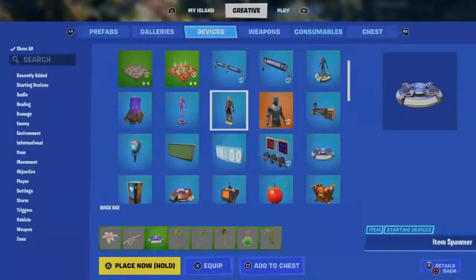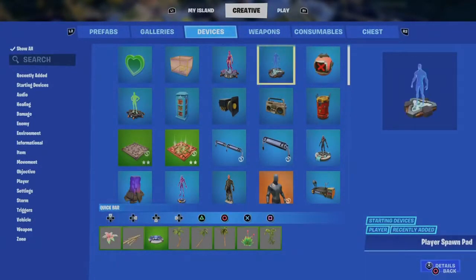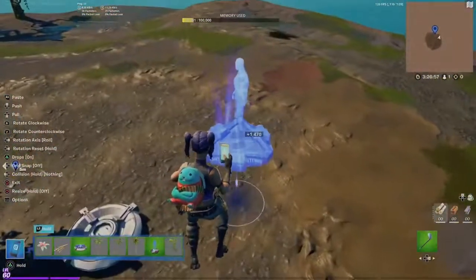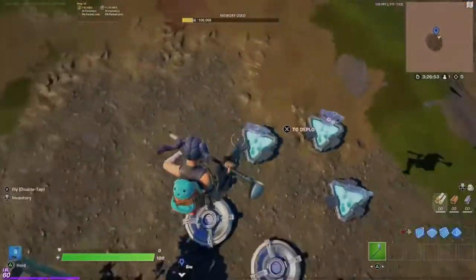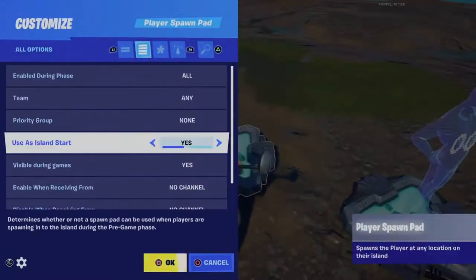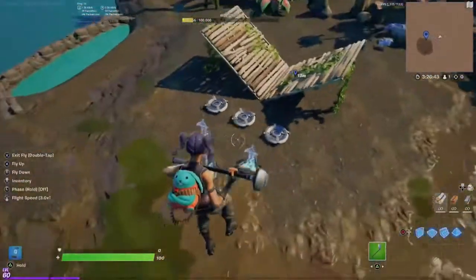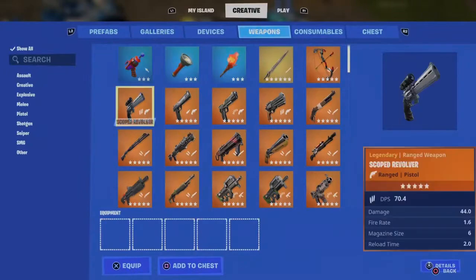Now you want to have some player spawns so players don't spawn anywhere in the air. I'm going to add three. And make sure this is not visible during game.